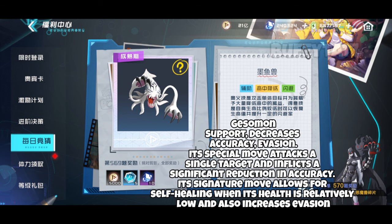Gessaman's special move attacks a single target and inflicts a significant reduction in accuracy. Its signature move allows for self-healing when its health is relatively low and also increases evasion.